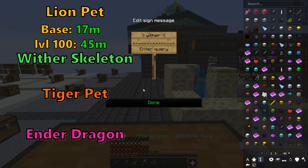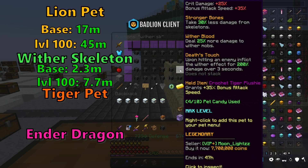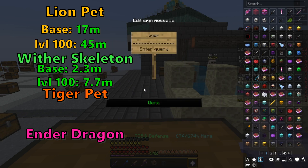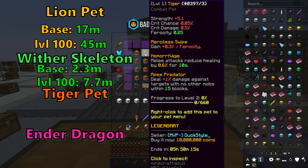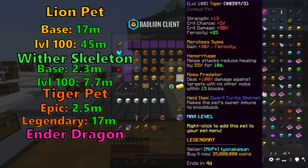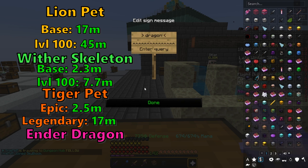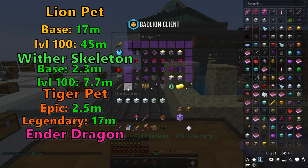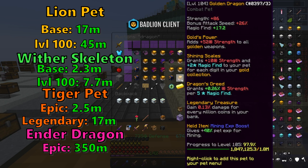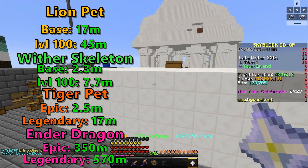Next up, Wither Skeleton — base cost is going to be 2.4 million coins, and level 100 is going to come in at around 7–7.7 million coins, so pretty cheap. Next, Tiger Pet — I'm using an Epic one. If you're getting a Legendary, base is 18 million; Epic base is 2 million. Tiger Pet Legendary is better because of its Apex Predator ability. Finally, Ender Dragon — a tier-boosted one will cost you around 350 million coins, and the cheapest non-tier-boosted one is around 570 million coins. Pretty expensive.